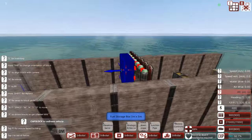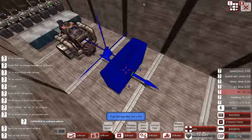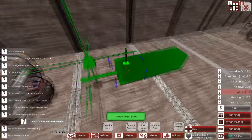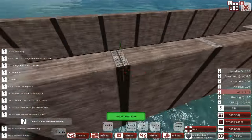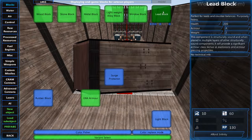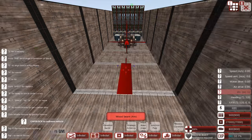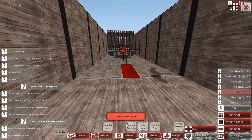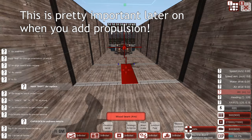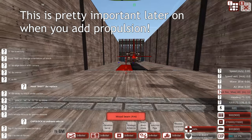We now have a nice clear spot in the middle, and it's close to this indicator which denotes your center of mass. This is the reason we're not going to be building any propulsion for a little while — I prefer to add that last. Lead is a great ballast block, used to build keels and other things to change the balance of your ship. If we click this, you'll notice the center of mass just dropped a block.